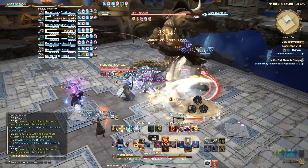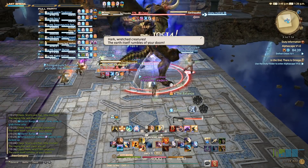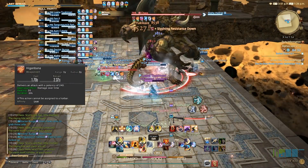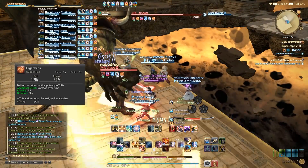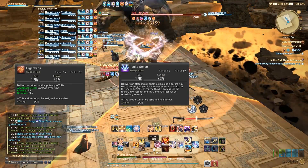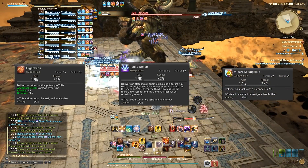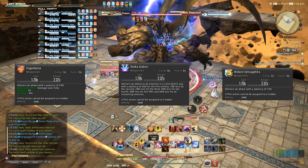How do you expend your Sen? By using your Iaijutsu skills. Depending on the amount of Sen you have in your gauge, you will have access to one of three Iaijutsu skills. Having any one Sen will allow you to use Hikenbana, which is a 60 second damage over time skill that happens to also be your hardest hitting weapon skill once you've totaled up its entire potency. Having any two Sen in your gauge will allow you to use Tenka Gouken, which is your AoE damage Iaijutsu. And having all three Sen in your gauge will allow you to perform Midari Setsugeka, your ultimate Iaijutsu skill that will be the second best weapon skill to use if Hikenbana is already applied.